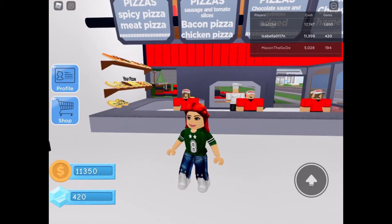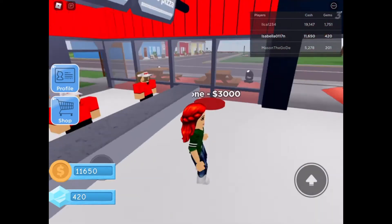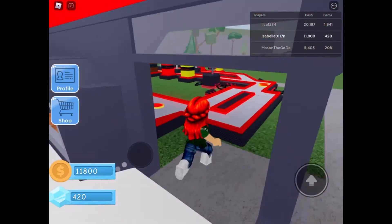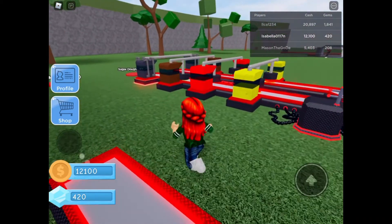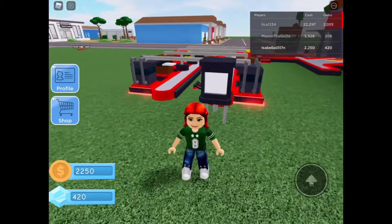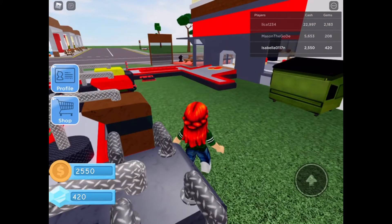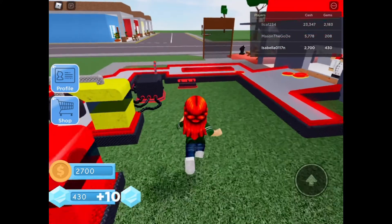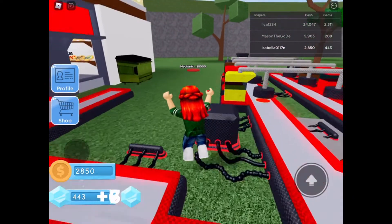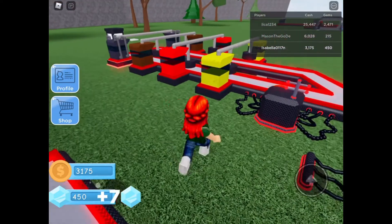I have three cashiers, I have a chef, and I have this - yeah, that's my sugar dough. I bought super sugar dough and this is what came out. Wait - why is the cheese not coming in? Is that like a glitch or something?